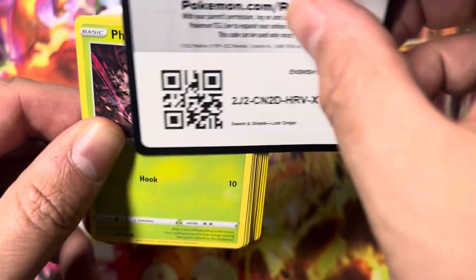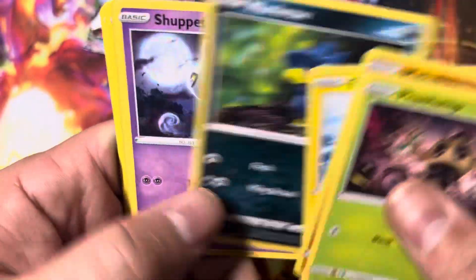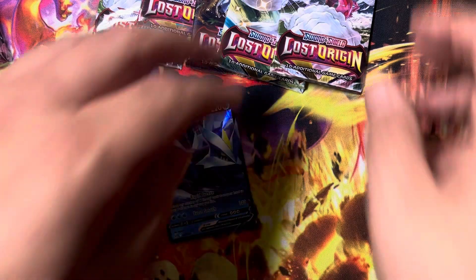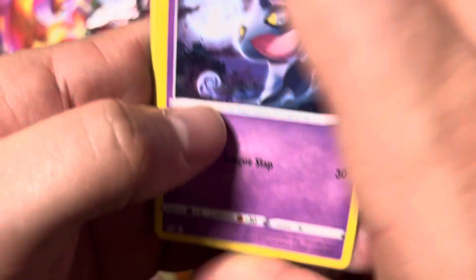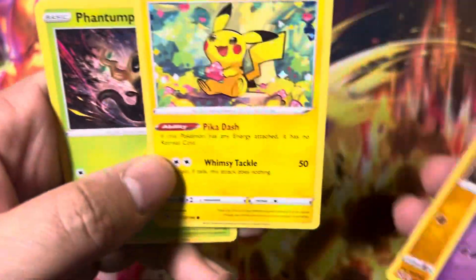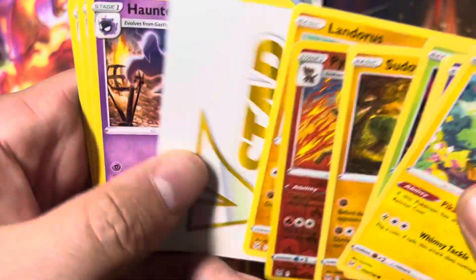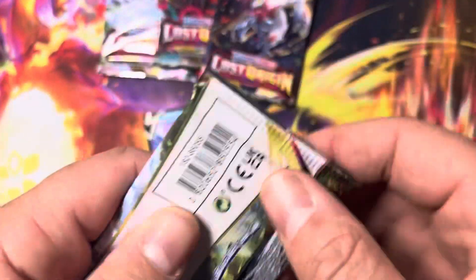All right, pack number three. Code card. Here we go, it's coming. Looks cool. All right, halfway through. I keep flipping it the wrong way, sorry guys. One hit so far. Ooh, nice Pikachu — nice. Let's get set. And... no. Okay.